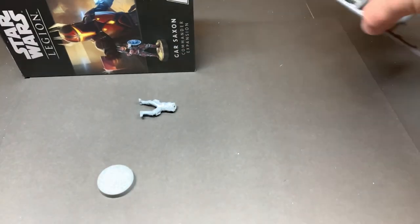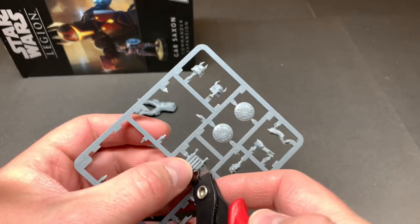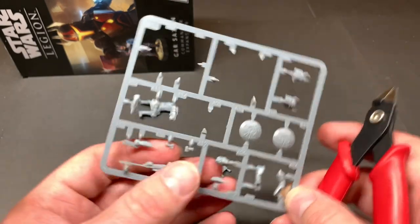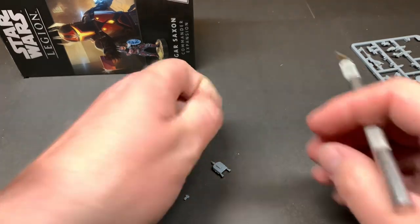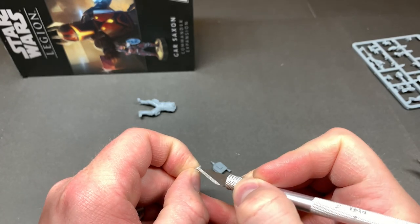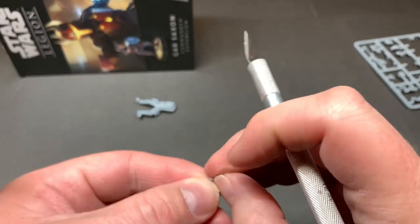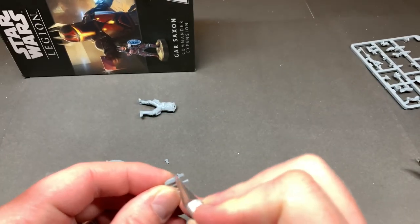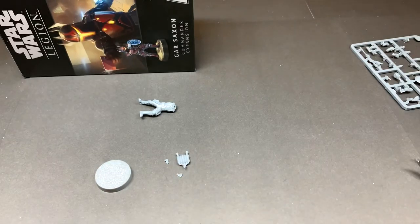Set that aside and let's go ahead and punch out more here — let's get his jetpack, that's the next step. And his two side holsters. Let's clean those up with our X-Acto blade — these are very tiny pieces. Looking forward to the Ewoks when they release, they're going to be very tiny to put together. Be interesting to see what that sprue looks like. Just a little bit of cleanup here on the jetpack. I think my sprue cutters are kind of crooked, might have to invest in a better pair.